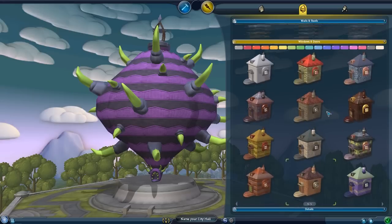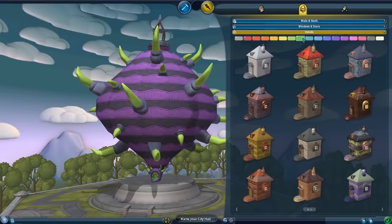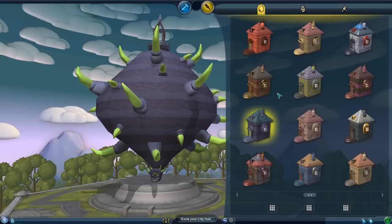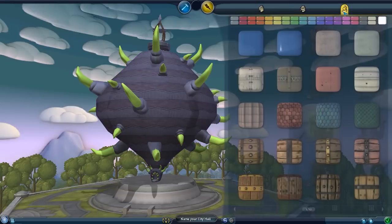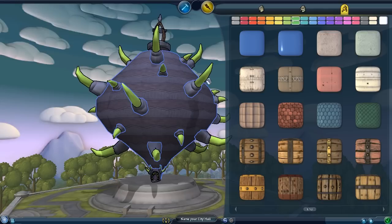Okay, walls and roofs, windows and doors. Green looks good, and details - oh Jesus, that's worse. Like every way. Oh here we go, maybe. Okay, this is maybe a bit better.